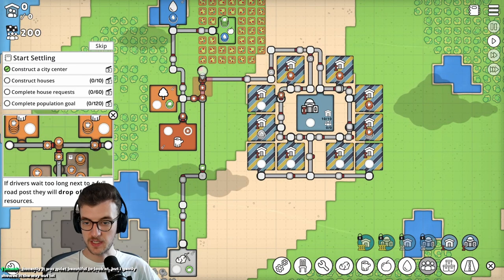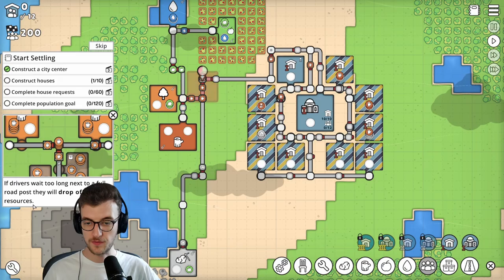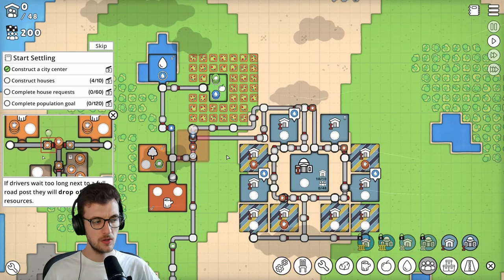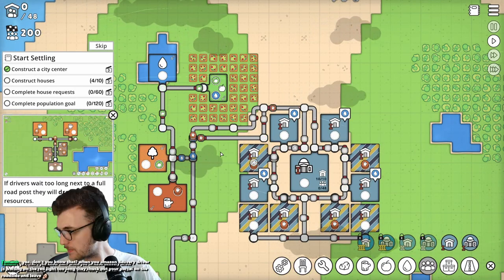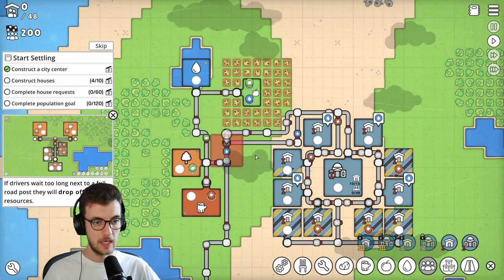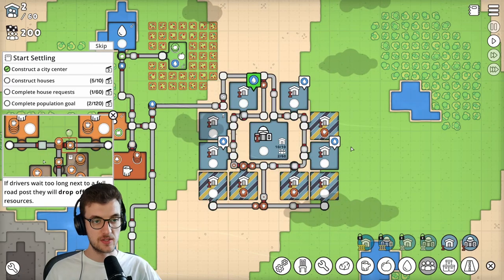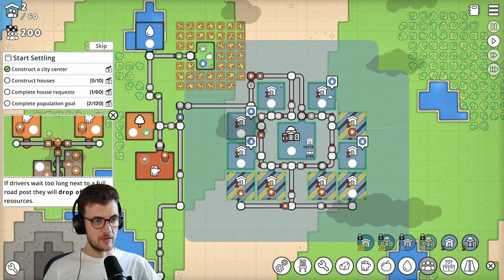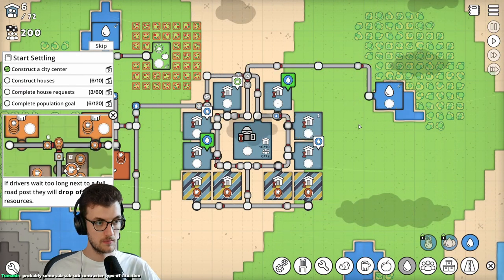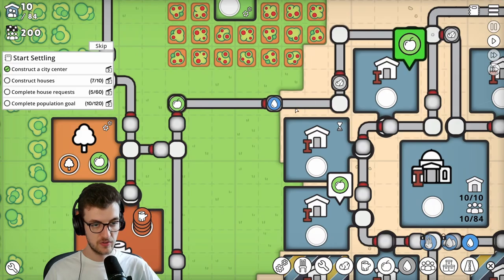If drivers are waiting too long next to a full road post, they will drop off their resources. So this one's full here is what it's telling me. Are these people waiting on water? I can get water to you guys - 88% water. That works. Will that not fulfill their water needs? The water's supposed to go to the houses, not back the way. They're taking the water the wrong direction.